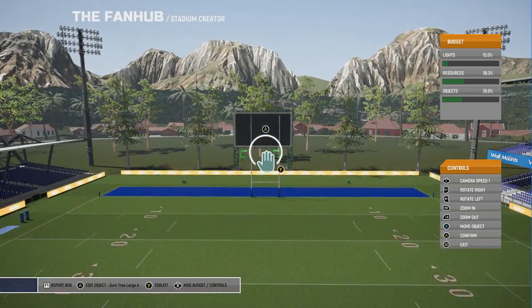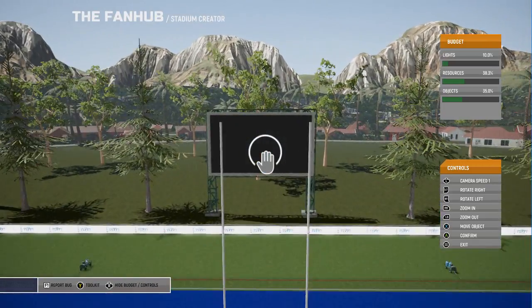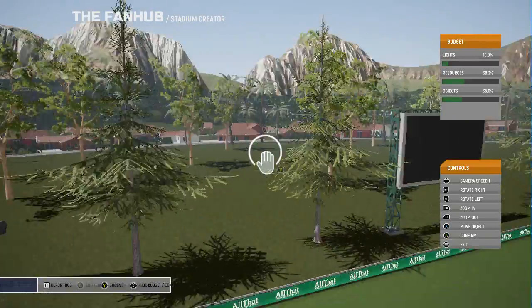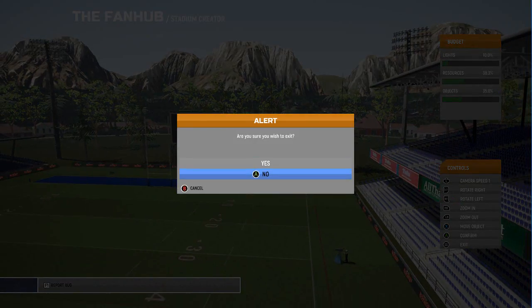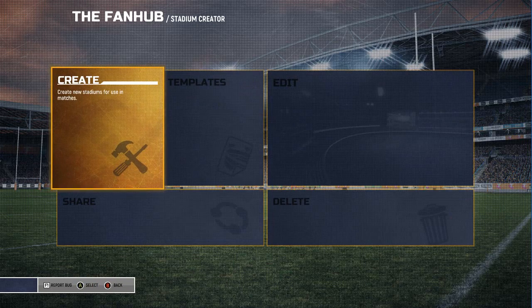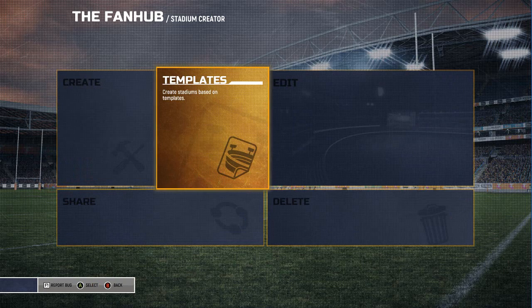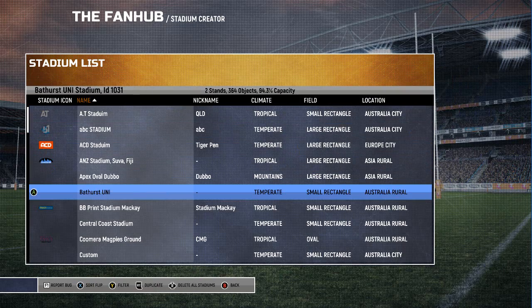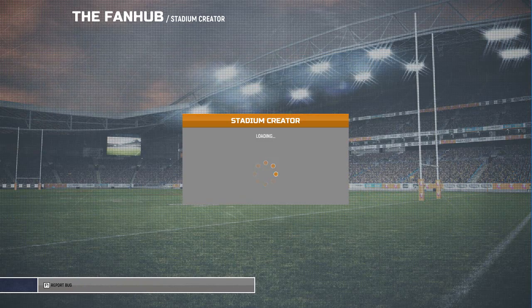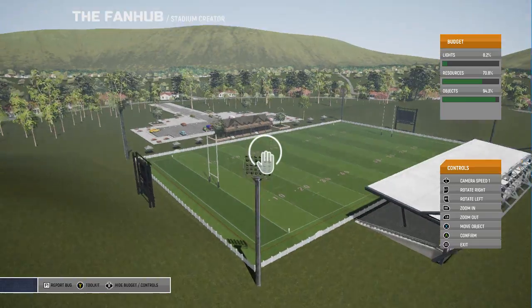I did mention this in the last video, but I wonder - I'm assuming the big screens actually do play the game. Like obviously when you play in a stadium that's already made, you got the big screen there and you can actually see the game unfold on the big screen, which is a really neat touch. But I'm assuming with the custom stadiums you can make, I'm hoping the big screens actually work. I would imagine they would, and it would look cool as well.